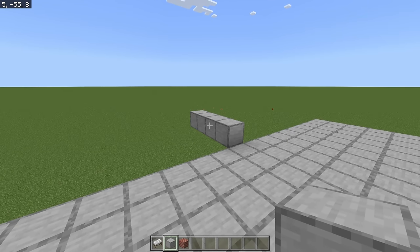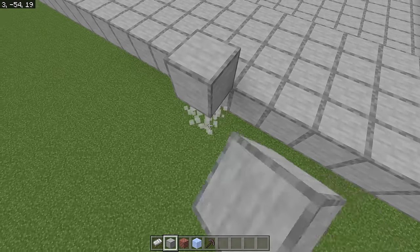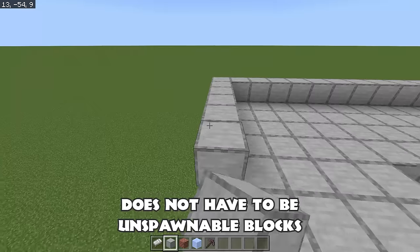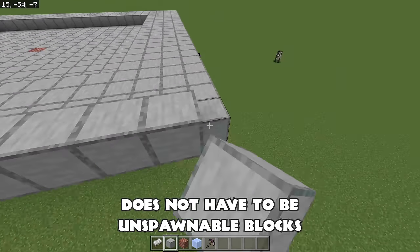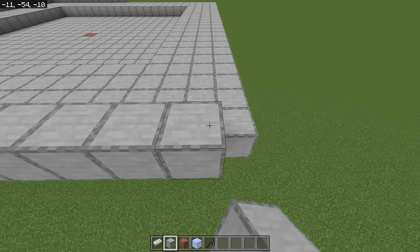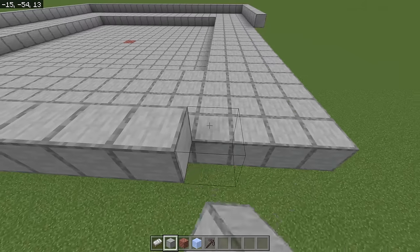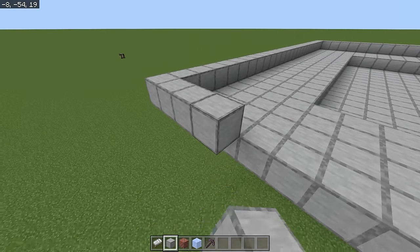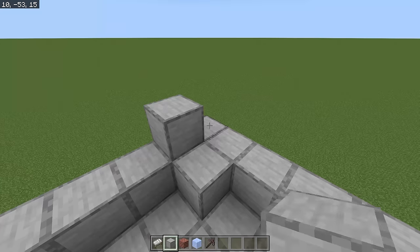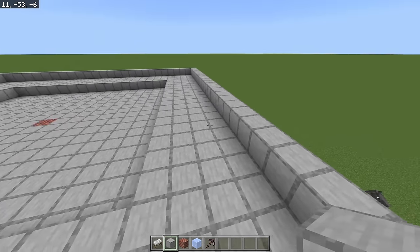Once you have that portion up, go through and border it one block above. You do not have to use glass or any unspawnable blocks. Any block will do as a border block and it only needs to go up one block high, except for the corners — on the corners, you just go ahead and fill those in on all four of them.